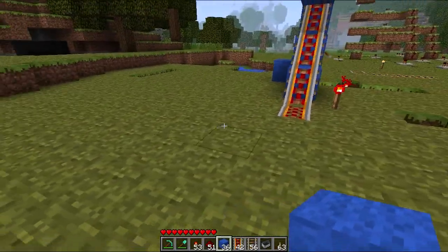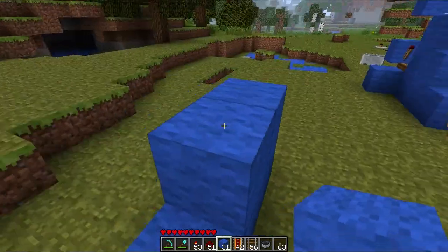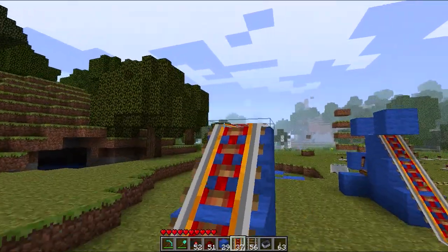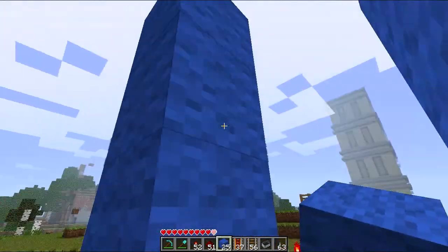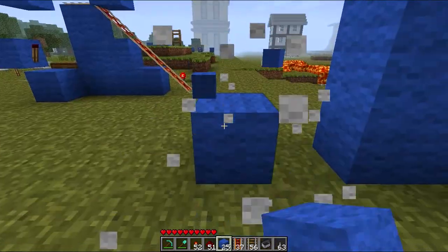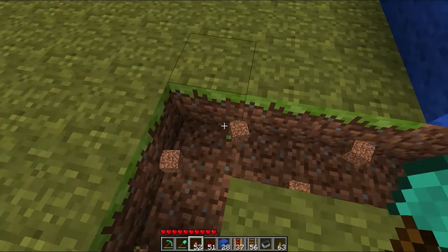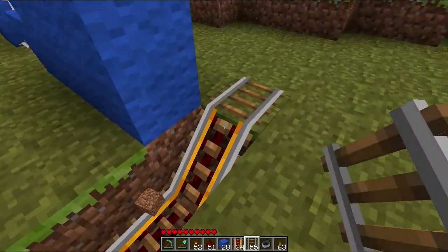So I'm going to build it over here. Let's make it three high. And then you pull it your way up, one block above where it ends. Then you take away these blocks and make this little thing. You just make this a sloped track.